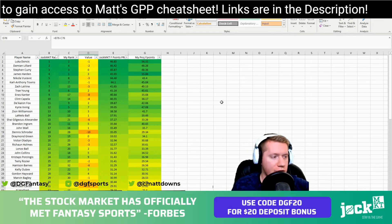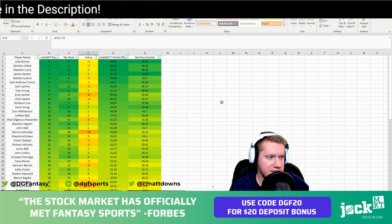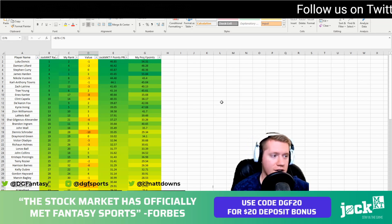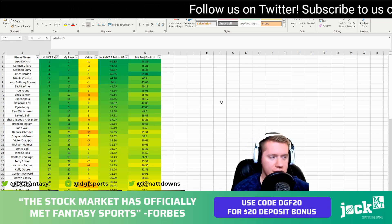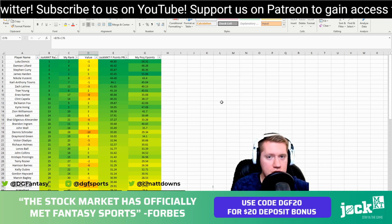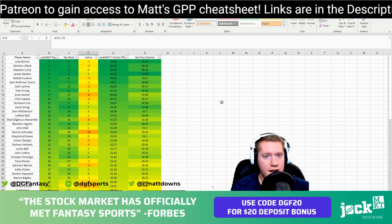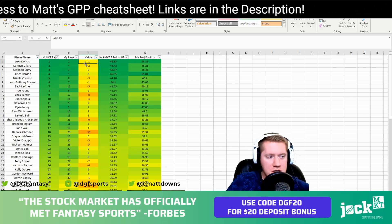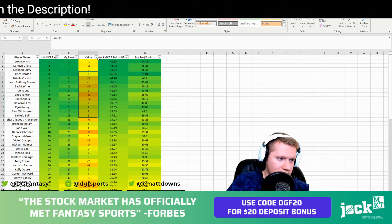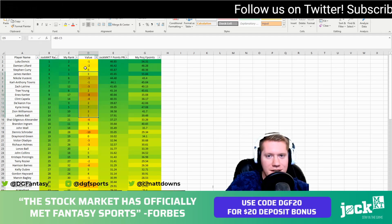We're going to show the rankings going from first all the way down the list. Luka Doncic is the number one projected stock, Damian Lillard is projected to finish second, Steph Curry third, Harden fourth, and so on. What I did is compare my projections to Jock Market's fantasy projections. If I find an undervalued stock, I sort by value here in the middle — this shows where my projection compares against Jock Market's — to find who's going to be the highest mover.